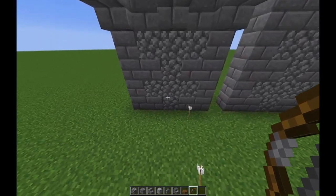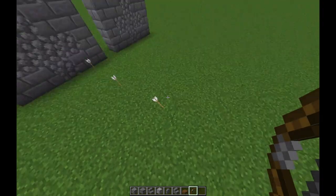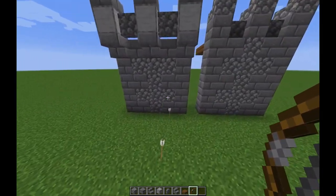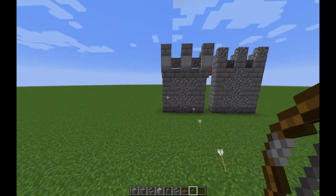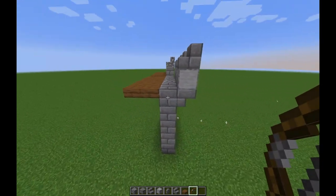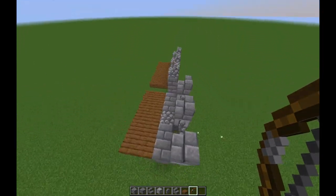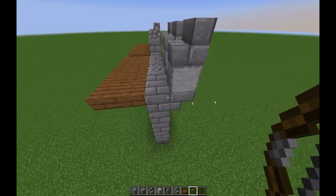This obviously gives an advantage especially if the enemy is right underneath or right next to your wall and you need to shoot them, and also if they're just advancing towards the wall. So this wall adds a lot of different advantages compared to the basic one.